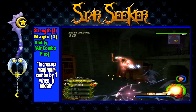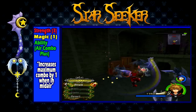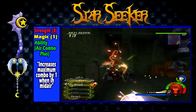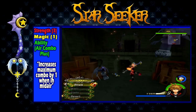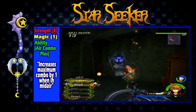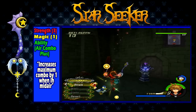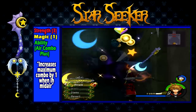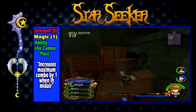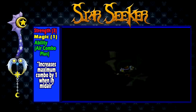The Star Seeker is obtained from the Fairy Godmothers at Yen Sid's Castle in Twilight Town. However, this keyblade is not obtained through normal measures. It is obtained at the same time that you gain the ability to use Valor Drive Form, and it starts off being attached to Valor Form, meaning you cannot use the Star Seeker normally outside of Valor Form until you get another keyblade. The Star Seeker has a strength of 3, a magic of 1, and the ability Air Combo Plus, which increases the number of hits you can do in an aerial combo by 1.